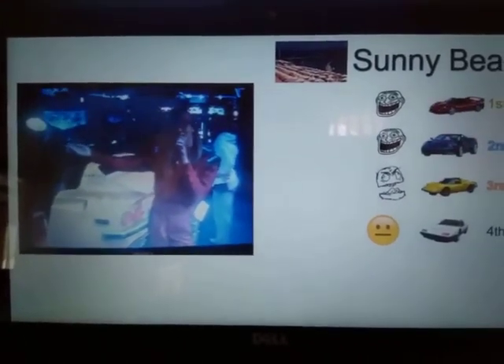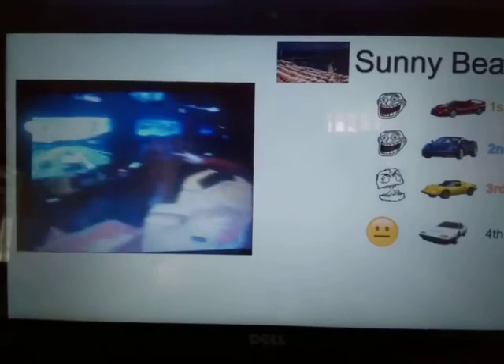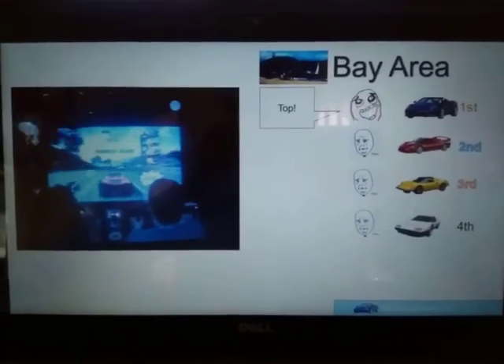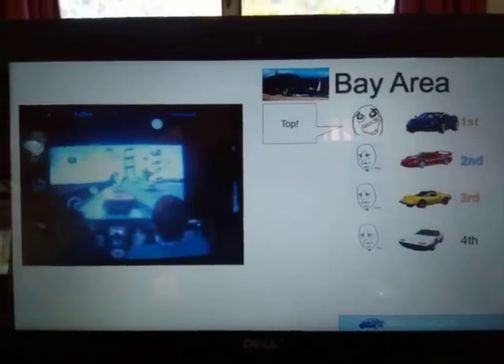Now, how this works — if you'd like to take a look at the screen — as I said before, there's two steering wheels. Whichever one is flashing yellow, that lets you know which car is in control at that time.